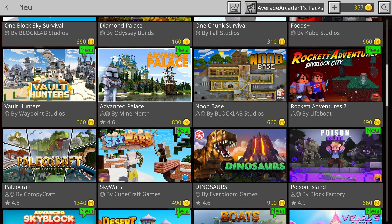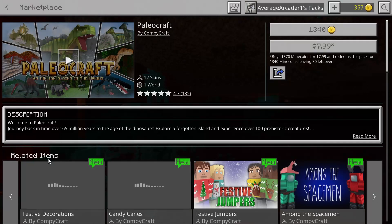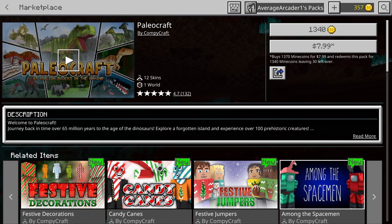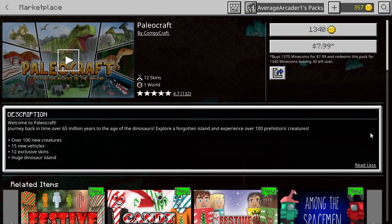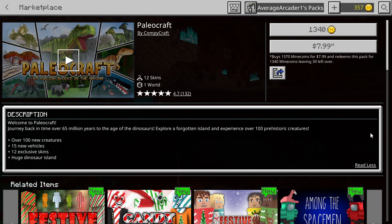Numbers three and four I was really looking forward to. First: PaleoCraft. This looks very, very interesting — people have been sending me messages about it for a long time. It has over a hundred new creatures, which must be dinosaurs or prehistoric animals, plus 15 new vehicles and 12 exclusive skins. On the day it releases I'll be live streaming it.